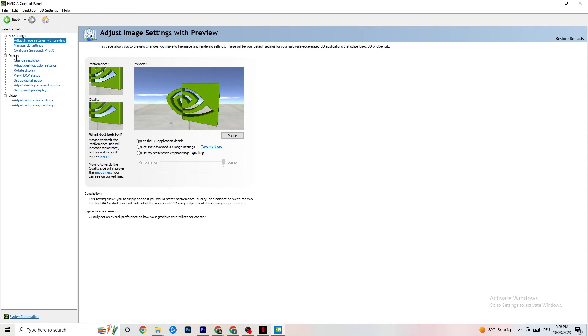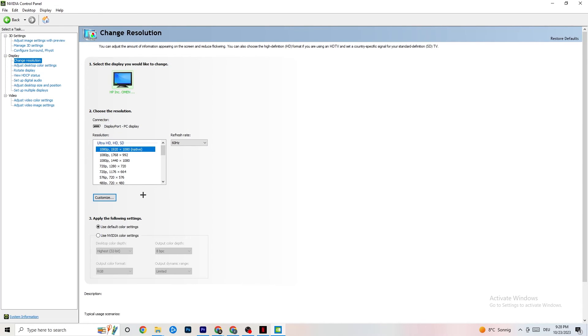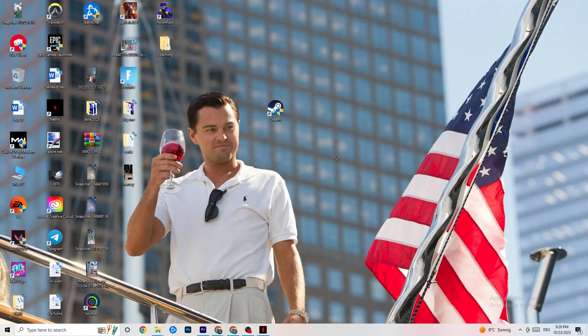Also in the Nvidia Control Panel, go to Display in the top left corner and click Change Resolution. Just like before, check that your monitor is using the same resolution as your in-game resolution — if your game runs at 1920 by 1080, make sure your monitor is also set to 1920 by 1080. Once you're finished with that, you can close this window.